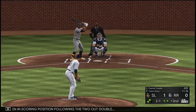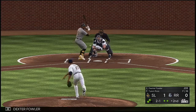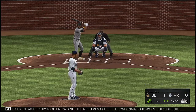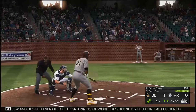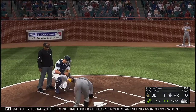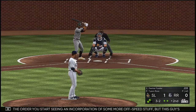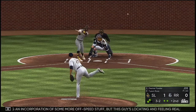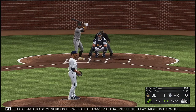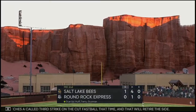Now at the plate is Dexter Fowler, all three and one. The pitcher is now one pitch shy of 40 and not even out of the second inning — he's definitely not being as efficient as he'd like. Fowler thought he had ball four but instead it's strike two. Usually the second time through the order you see more off-speed, but this guy's locating and feeling really good about his fastball — two back to back. Fowler fouls one away. He watches a called third strike on the cut fastball, and that will retire the side.